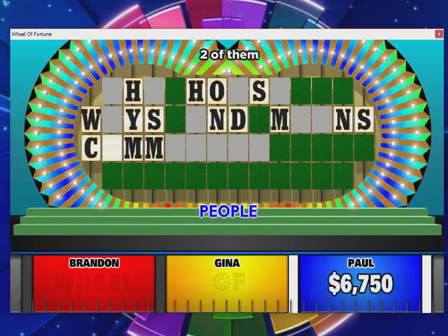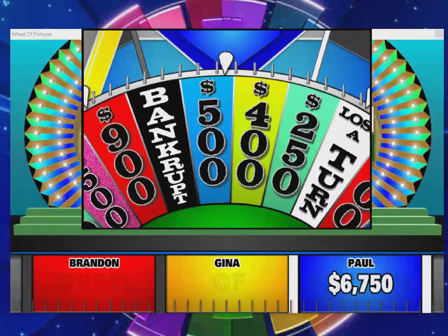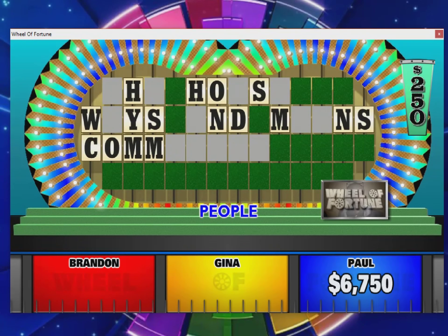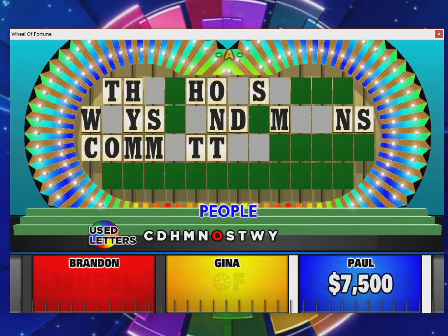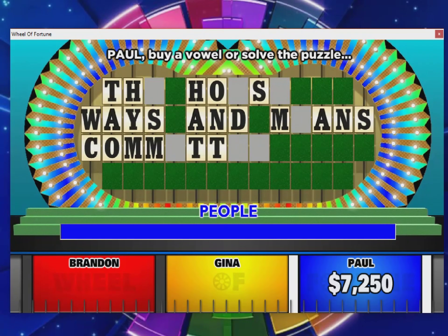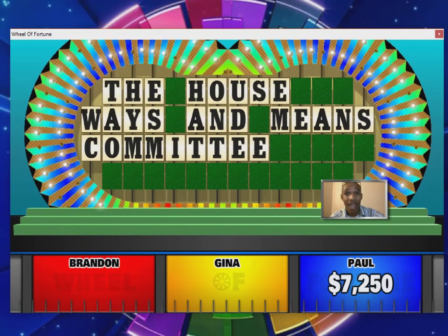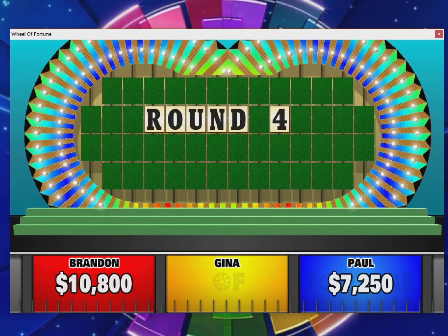Paul finally buys a vowel — two O's — and goes for it again, picking up about two-fifty, calling T — not one, not two, but three T's. With nothing but vowels left he buys them to solve the puzzle — three A's — and solves it: 'Housewives and Maids.' Paul kept the wheel to himself that entire round — seven thousand two hundred fifty dollars. Not too far behind me but it's a good game. Gina's going to try to get on the board in round four.